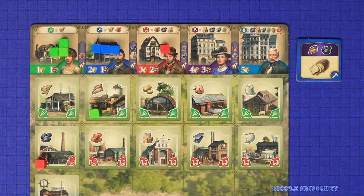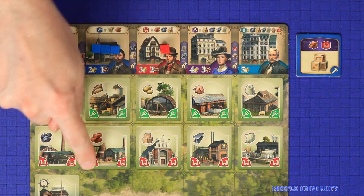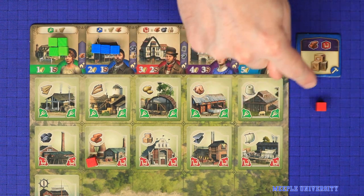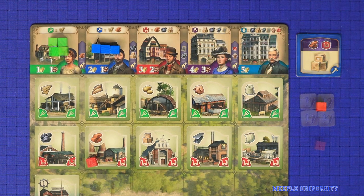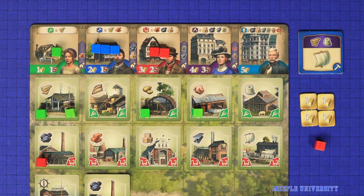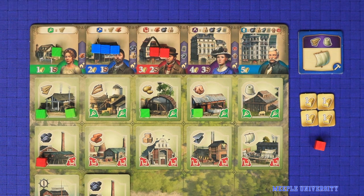These workers remain there until you take the reset action. Some actions include a specific type of worker as part of the cost, rather than just industry resources. To build these goods, you would move one craftsman to your brick factory, and then for the second craftsman you would simply move it from your district to your exhausted area, which is simply an area off the side of your board. Like workers on job spaces, this will stay here until you next take the reset action. Sometimes the job sites that you need are full, or maybe you've run out of workers of the type you need. When this happens, you may choose to pay gold in order to retrieve a worker, either from a job site or your exhausted area, back to its district.